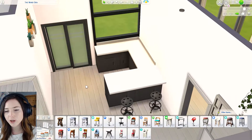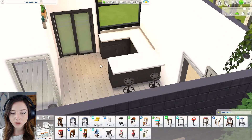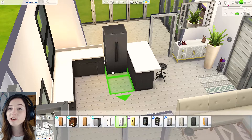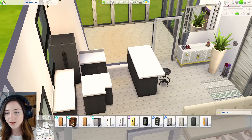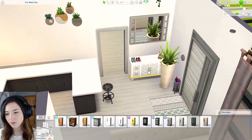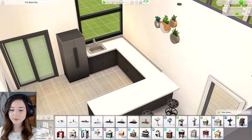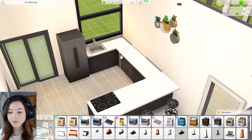Oh where am I gonna put the fridge? The fridge literally ruins my build sometimes because I'm like where can I put you? At this point I haven't even checked how much this house is worth because I know we're nowhere near it - it still says 30,000, this is glitching like mad. I think I'm gonna have to change this again - get rid of you, you're too big. That looks better. So we could have this over here and then the oven there.